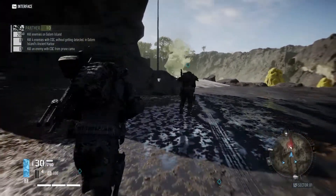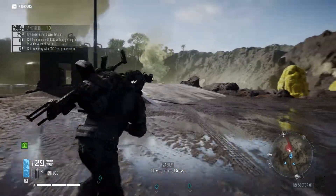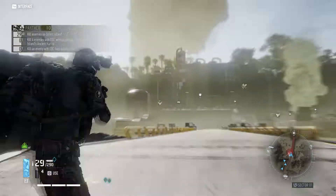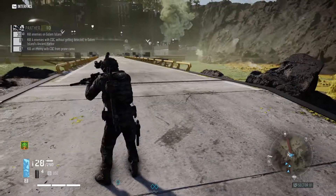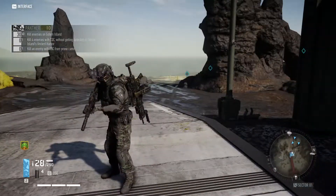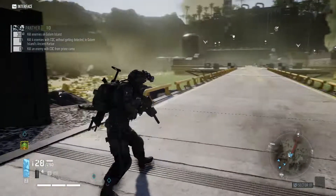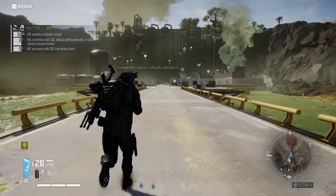First off, we're going to kill this guard real quick with a suppressed assault rifle — one shot, one kill. Simple enough. So we're just going to walk up here. This is how we're going to approach the Chemical Refinery. I basically just enter from the west side from the Sector 1 bivouac, and then just go to the east, so that way the Behemoth will be facing this doorway.